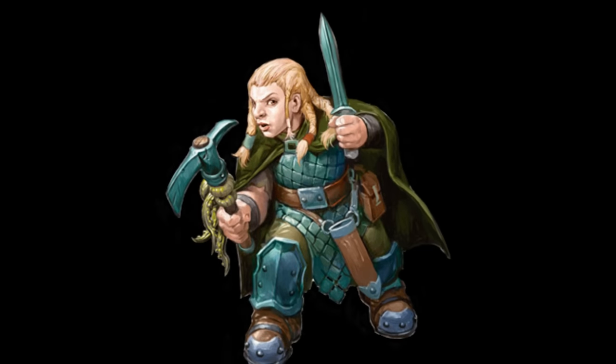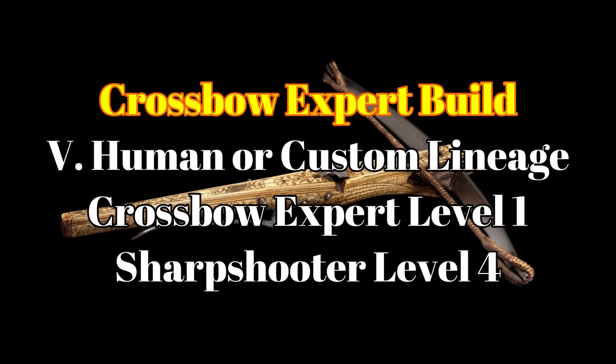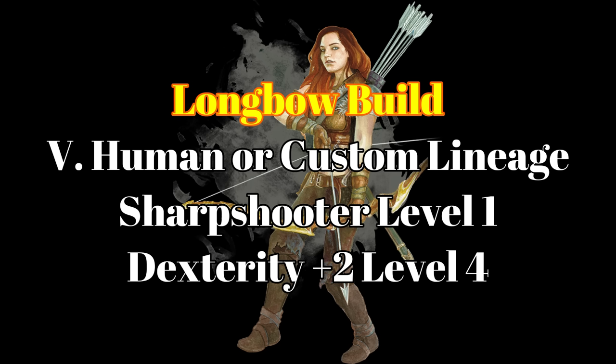And probably going into Gloomstalker — that's generally considered the most powerful ranger option. For a Crossbow Expert build, you would want to go with a racial option that gives you a free feat, and that means custom lineage or variant human. They pick up Crossbow Expert at level 1, and then at level 4, they take Sharpshooter. If we make a Longbow build, we could follow a similar progression, but we can skip Crossbow Expert. So, we would take Sharpshooter at level 1, and then Dexterity plus 2 at level 4.